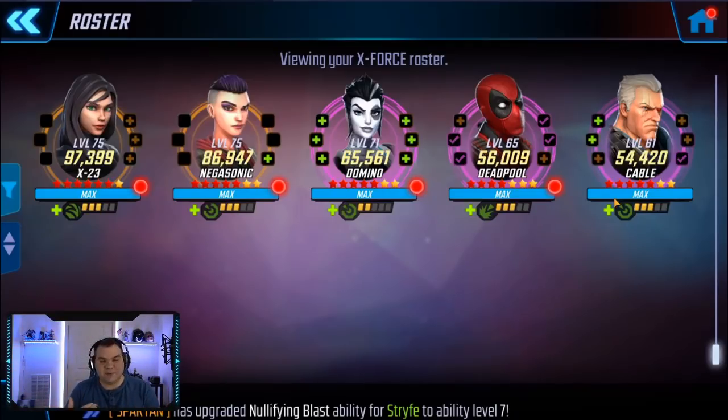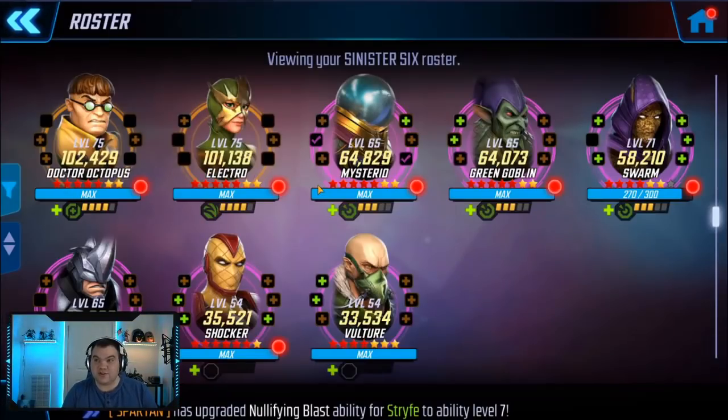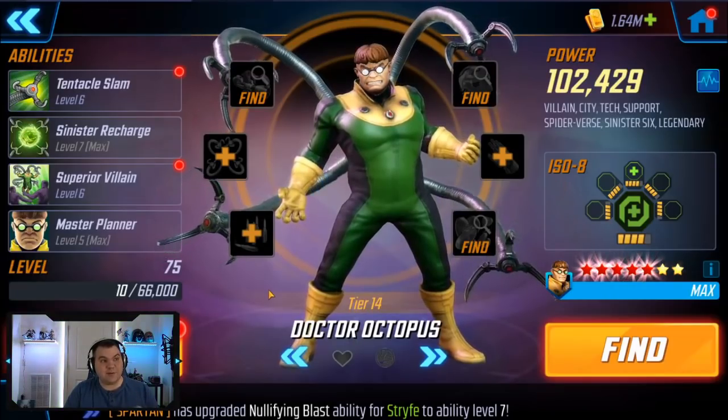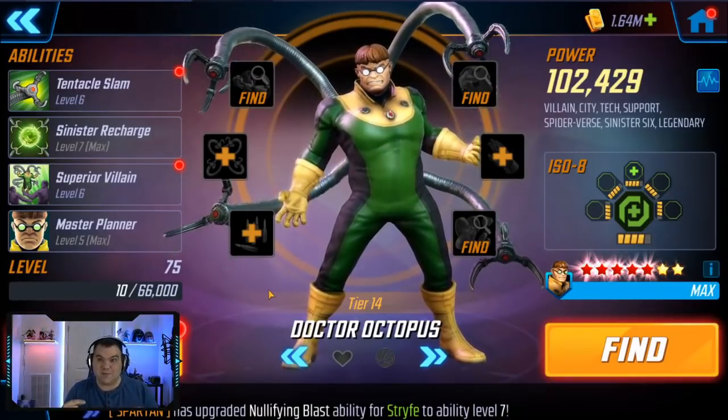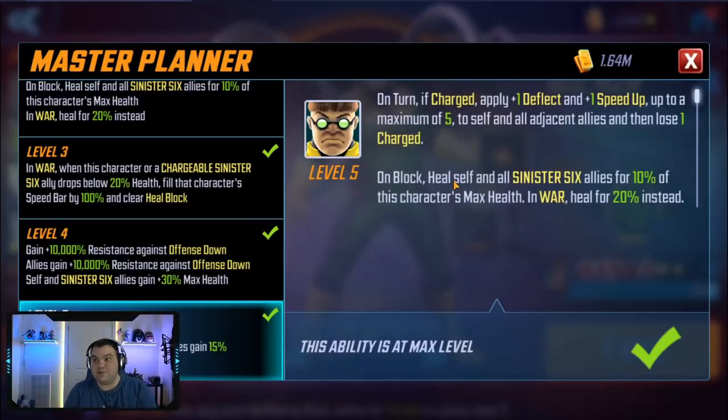Once you get Doc unlocked, I've got tier 14 on him and tier 14 on Electro, with everybody else at tier 12 or lower. Doc is one of those characters you can take up to tier 14 right away, and the more gear you have on Doc the better the team is around him. This relies on his passive ability Master Planner. Fully upgraded, he gains the ability to apply deflect and speed up to himself and adjacent allies if he is charged. The speed up buff is currently bugged - he applies speed up at the start of his turn and then once his turn ends the speed up expires.